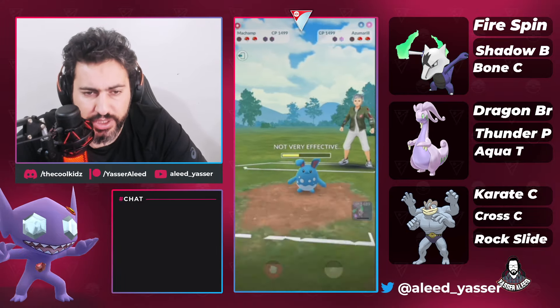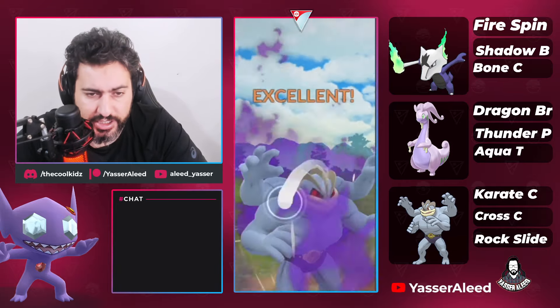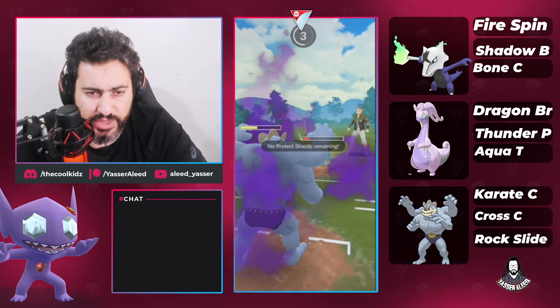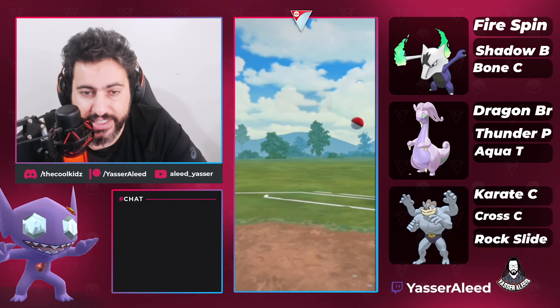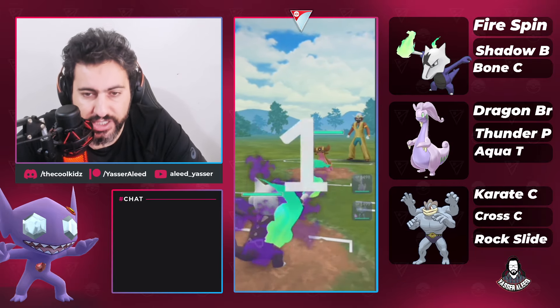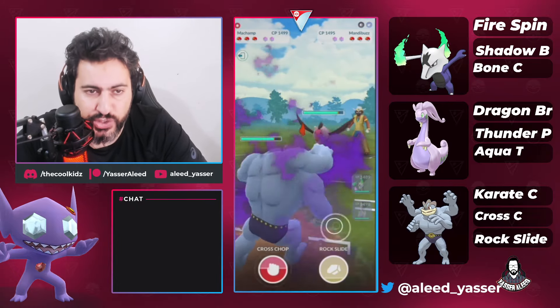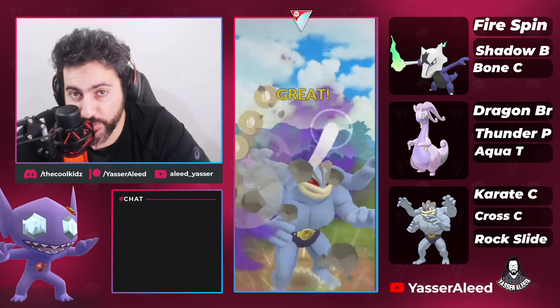I was trying to build a team that beats Feraligatr and forgot that Azu exists. This is actually where you do need Stone Edge — two Stone Edges plus Karate Chop damage KOs Azu. But we're going straight Karate Chop with no Stone Edge. There's no way to farm Azu down, so this team is technically weak to Azu but destroys Gator. I tried saving swap Machamp to see how good it is as a safe swap.